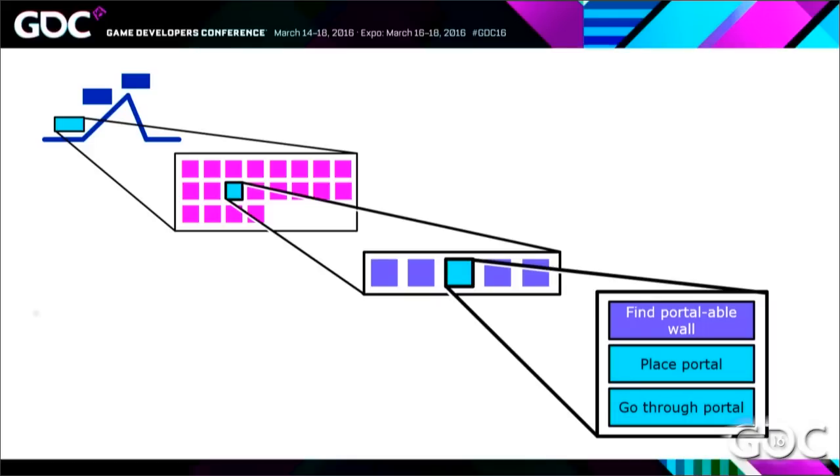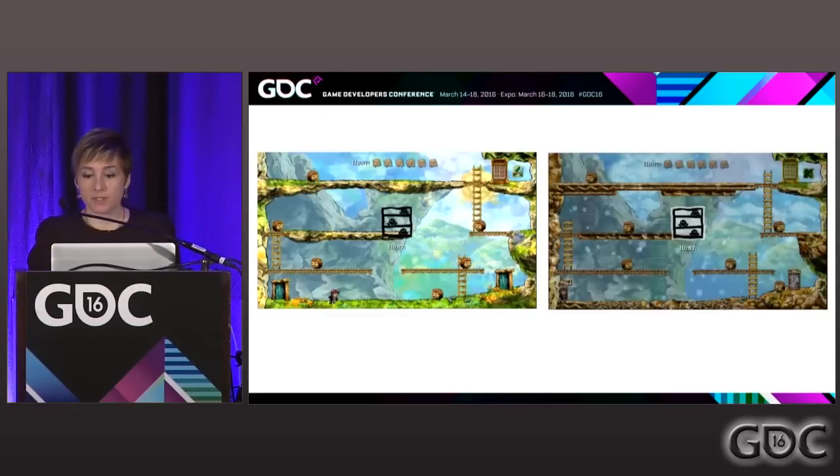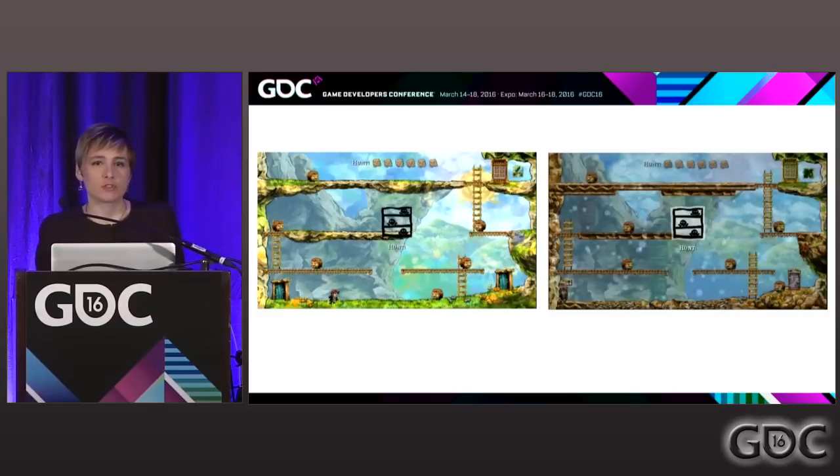Mapping this stuff on Portal is really easy to understand because Portal is very linear — you can plan for what the player is going to do, and all players will have kind of the same experience. But it's important to understand you can also apply this to non-linear games like Braid. What's great about how Braid does this — and The Witness does it too — is that the only thing gating the player is their own understanding of a gameplay mechanic, not the game. The game never tells them they can't try something; it's always saying, 'Please explore this and find the solution yourself.'